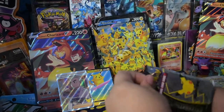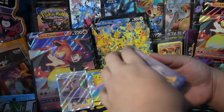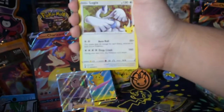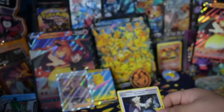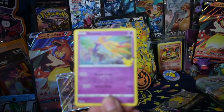And then the second pack that these tins come with — let's see what we pull, Nugget. So we got Cosmog, Lugia, Groudon, and my last card: a Professor's Research, but the regular one.